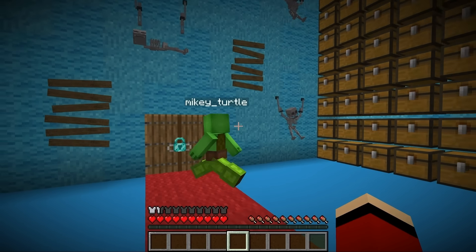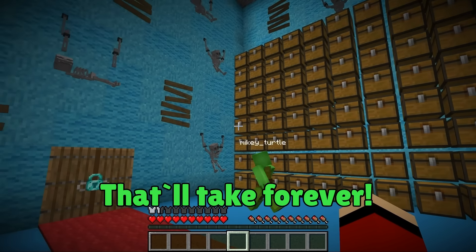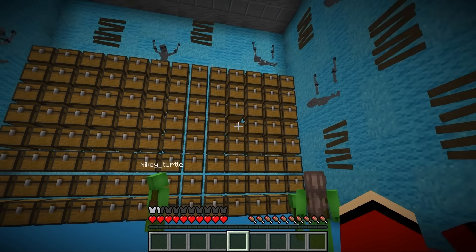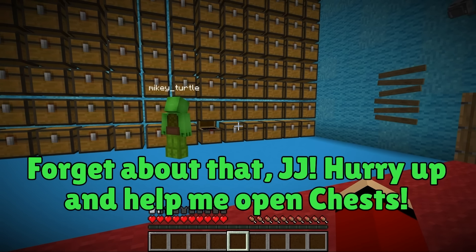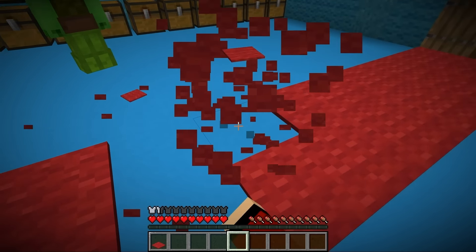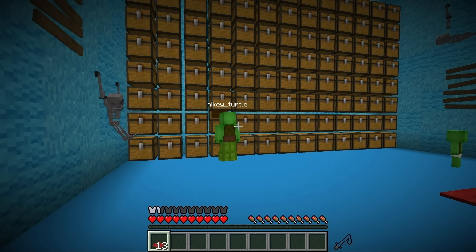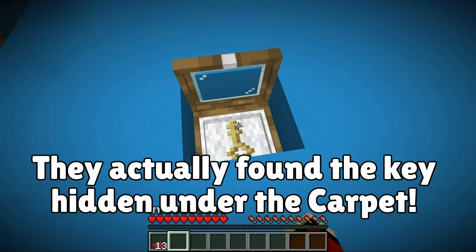There's another lock keeping us from moving on. The key must be in one of these chests - but there are so many, that'll take forever! I think I might try looking outside of the chests. This carpet might be hiding something. Mikey, look over here - the key! It's here! Incredible!